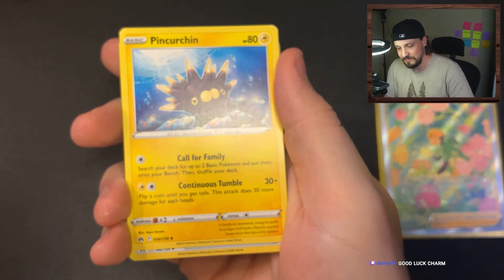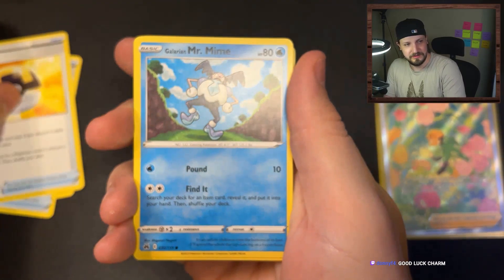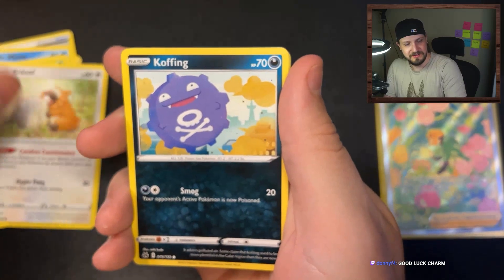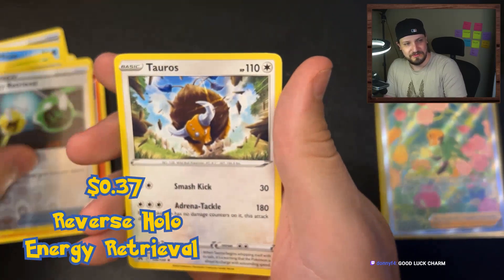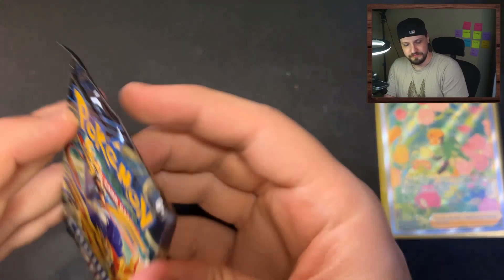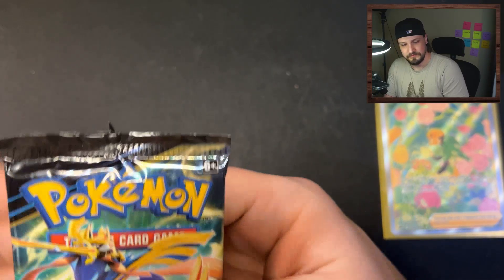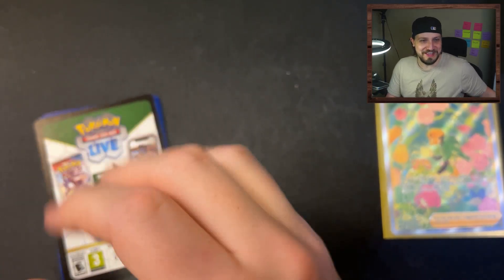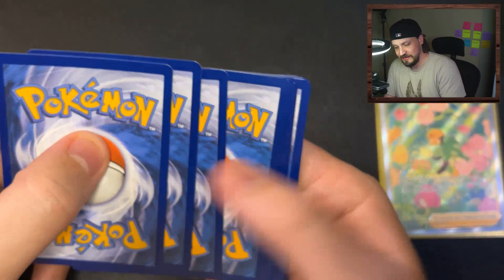We got metal energy, Pincurchin, Rescue Carrier, Ultra Ball, Galarian Mr. Mime, Sunkern, Bidoof, Koffing, Slandev, Energy Retrieval, and Tauros. Not every card is going to be a hit, you know - you just got to accept that. Don't expect to hit every time.